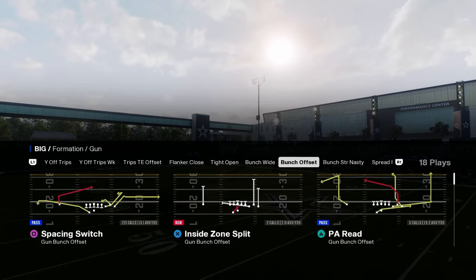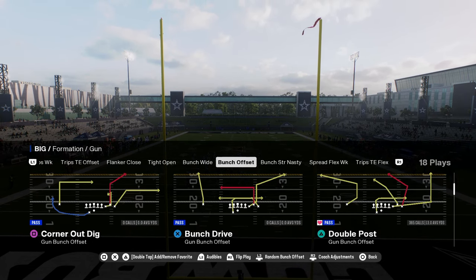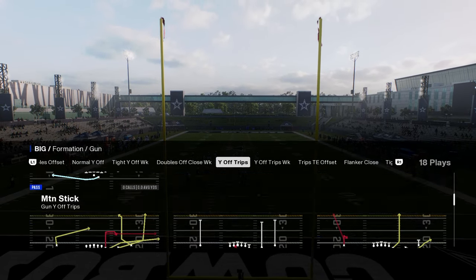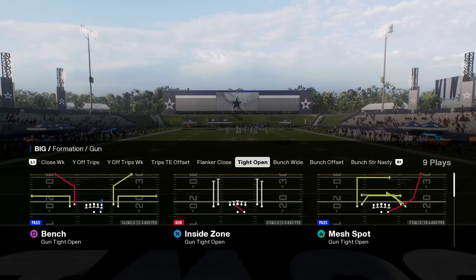This offense is entirely centered around double post. It also features really good red zone formations such as trip set and offset, Y-Off Trips normal, and then some decent under-center stuff — single back wing slot, single back wing tight. These are some decent under-center formations that you have.